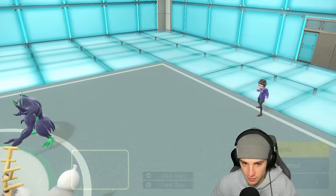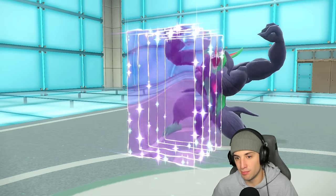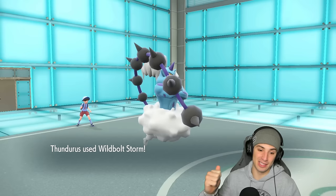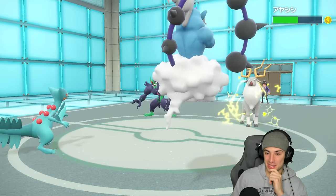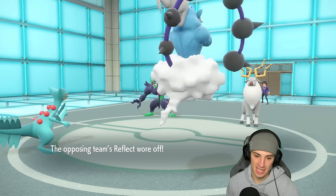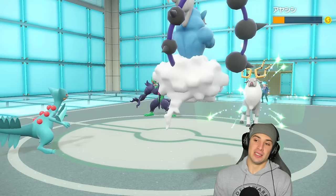I want to Brick Break here to break the screens, then Wildbolt Storm again for damage. Light Screen gets set up — if I can get off a Brick Break that'd be massive. A Stomp comes out and we survive. We made Wierdeer plus two on attack but also paralyzed it — huge. Brick Break comes through for solid damage and breaks both screens, wasting all the Trick Room turns really well.